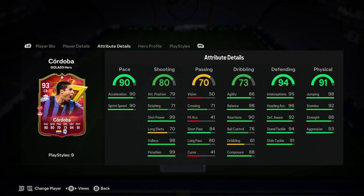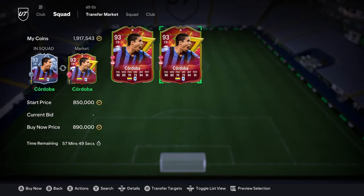90 pace centre back. Definitely pair him up with a big, bulky centre back like Konate or Virgil, someone like that who's just massive, so you've got a bit of both. But yeah, 900k. I actually think I'm going to buy this card because it's that good.